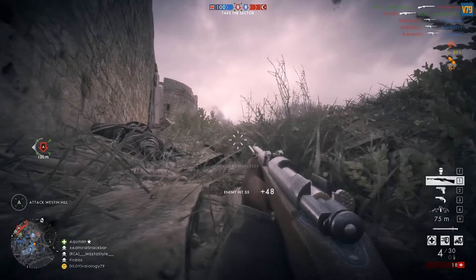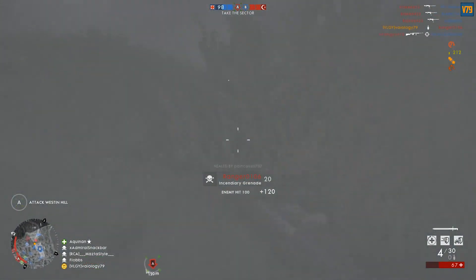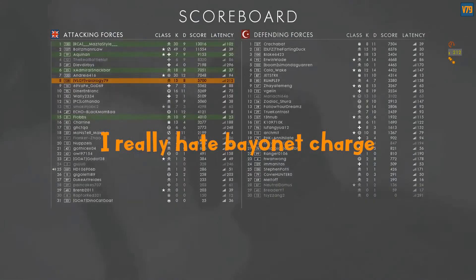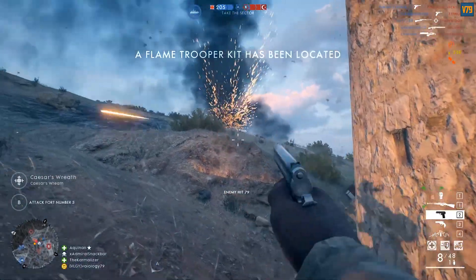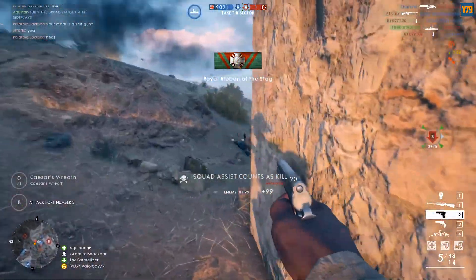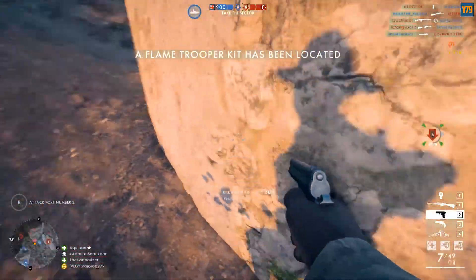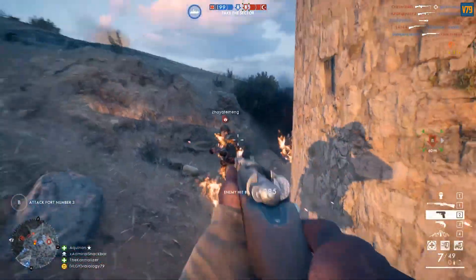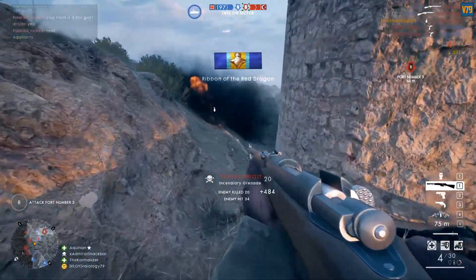However, the straight-pull bolt of the Gewehr M95 is far more advantageous overall. The Carcano M91 has a muzzle velocity of 700 meters per second, which is also better than the Gewehr M95's 620 meters per second, meaning this rifle can reach targets faster and requires less compensation when dealing with enemies from afar.